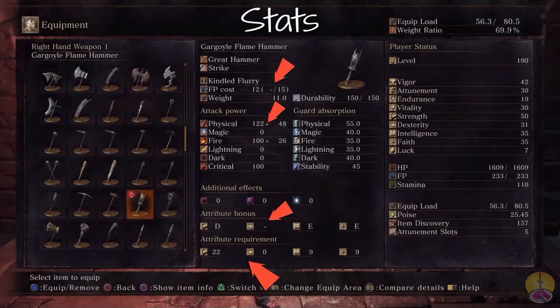The weight of the weapon is 11.0 — not very heavy for a great hammer; this might be one of the lightest great hammers in the game. So overall: strong attack, somewhat unusual attribute bonuses, fire damage, and it's pretty light. Seems pretty promising and pretty good.